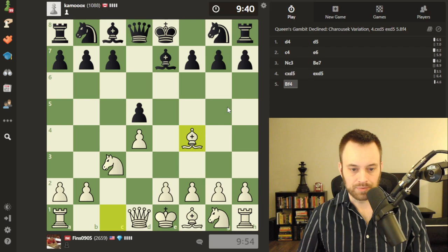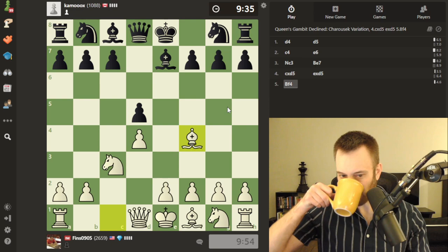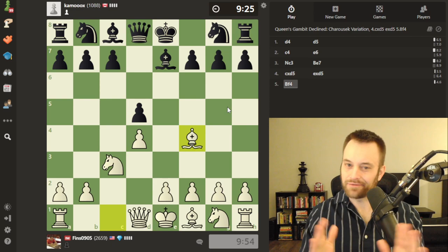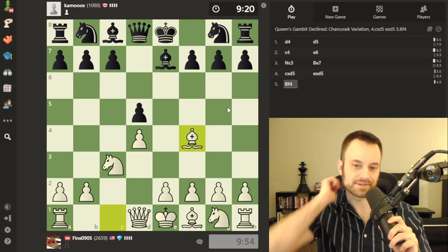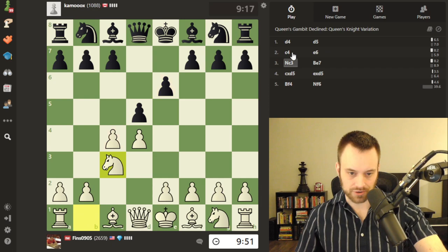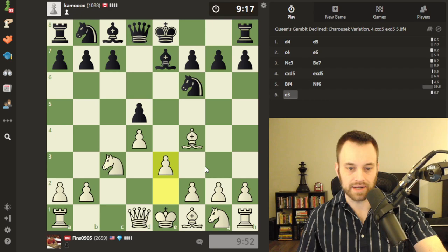Hope you're all doing well — I'm recording this at about 7:30 at night, feeling pretty good, it's been a productive day. I've been playing a lot of longer games lately which I've enjoyed because that allows me to really get into the commentary. The Queen's Gambit Decline is a pretty good option if you're looking for a solid defense against d4 — almost every strong player has had exposure to this line. Knight f6, let's play e3 now.